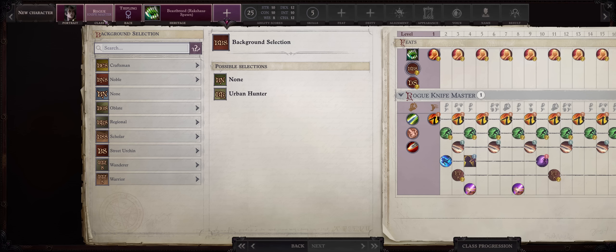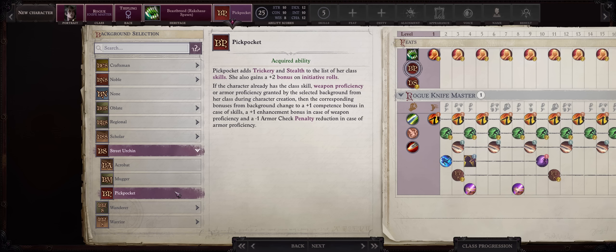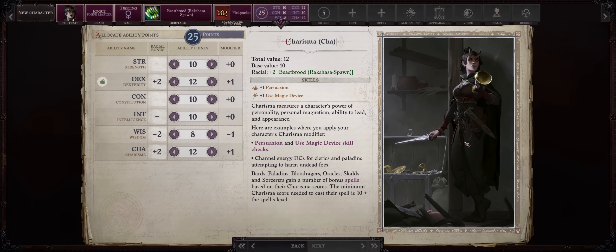For the background, well, we are a Tiefling and a Rogue, so Street Urchin and Pickpocket of course, for even higher initiative. When combined with Dexterity, this way you can catch enemies flat-footed for lower AC on the first round of battle.